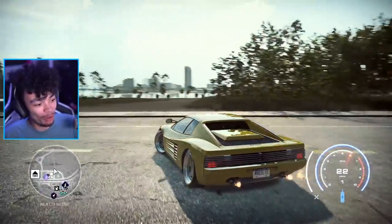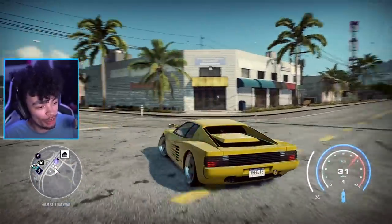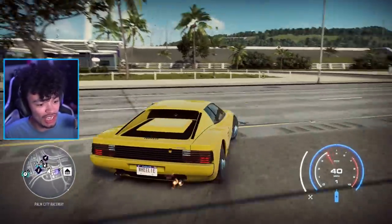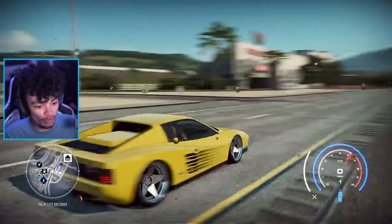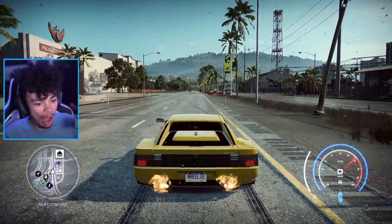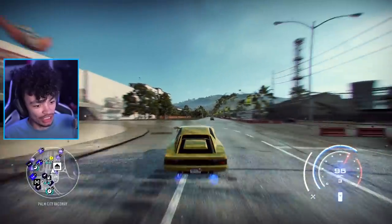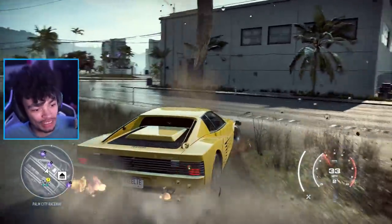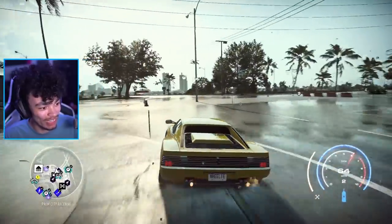We did a subpar wheelie — we need to do a proper wheelie. Now, this car unfortunately — some cars you can actually wheelie without nitrous, I've done it by accident in a million different cars. But unfortunately, this car is not really one of them. If you launch it, it doesn't really do anything. It needs a little bit more power. You give it the power by giving it the nitrous. The big nitrous is very useful.